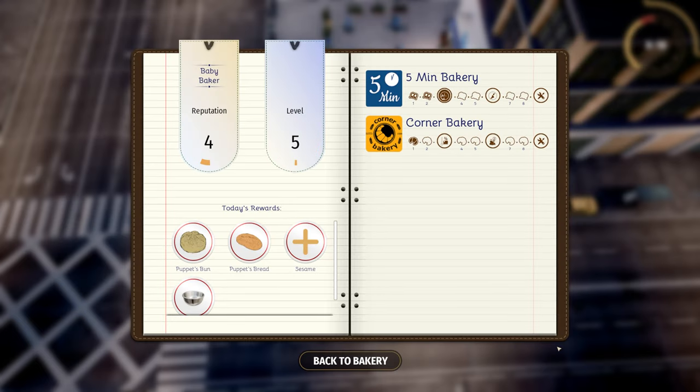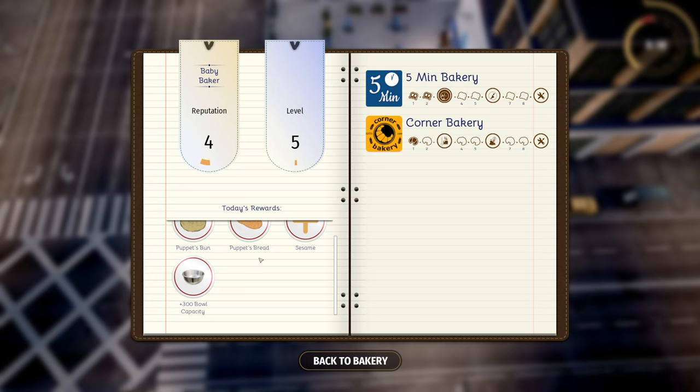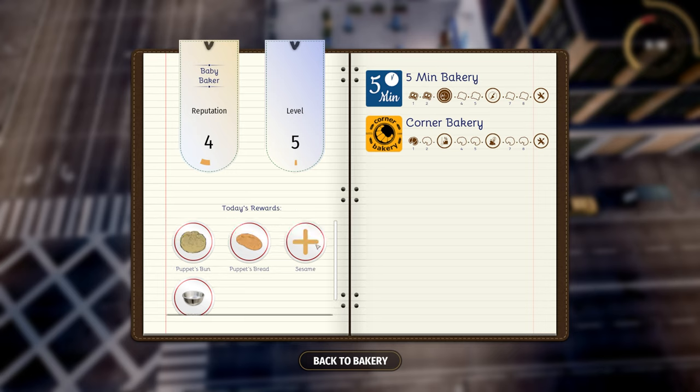I'm now level four! Today's rewards: we can now make puppet buns and bread — whatever that is. We also get increased capacity on our bowl and we get sesame, which is quite cool. It looks like you start to get lots of new rewards per shop, per bakery, dependent on your relationship with them.